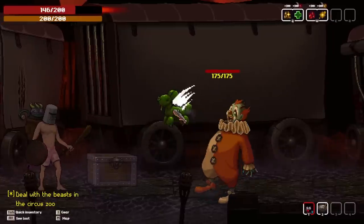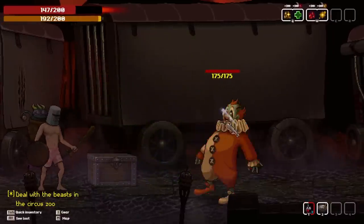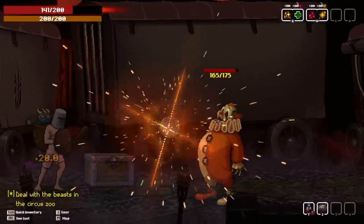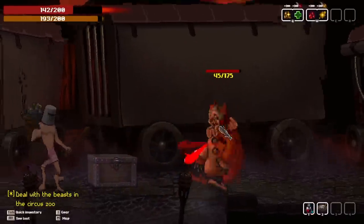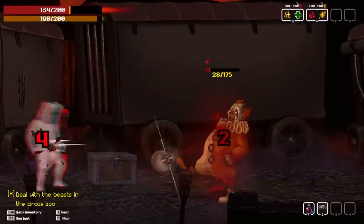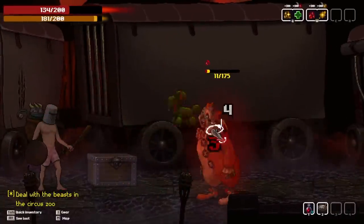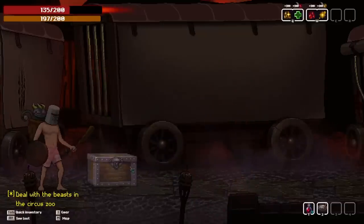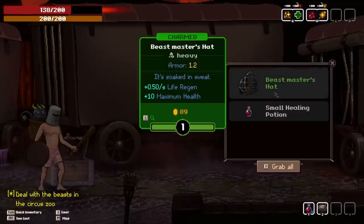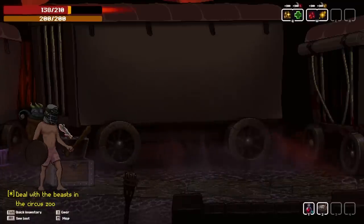Uh-oh. Clown. I thought I'd say no to you. Fine, just bash him some more. Don't like your punchies. There's a stun. Booyah! Now let's get some bleed effect on him. And block the hits. Get rid of the balloon. And he's dazed! And there's a chest right here. Inside is a beast master's hat — it's all soaked in sweat. Nasty. And a healing potion.